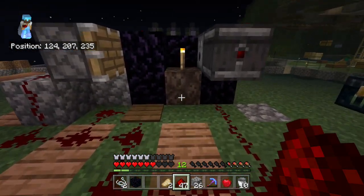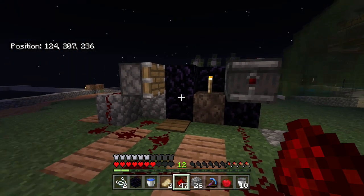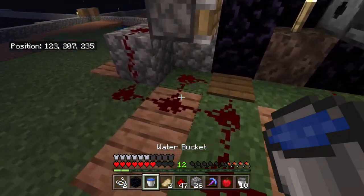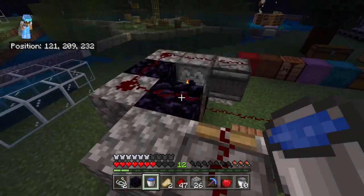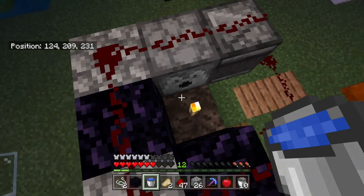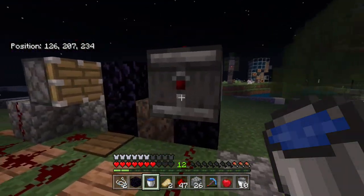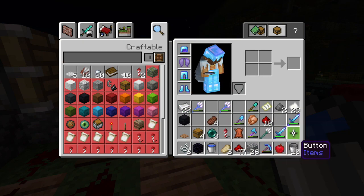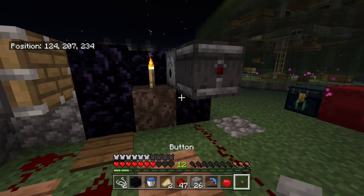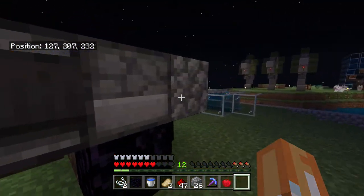There we go. As you can see, when you step on the pressure plate, what's happening here is when this piston comes out, this will activate and then it will suck back in your water. Before we put the water in, remember to bring your button - you need a button. Place your button here. This way your water won't fall out everywhere every time.